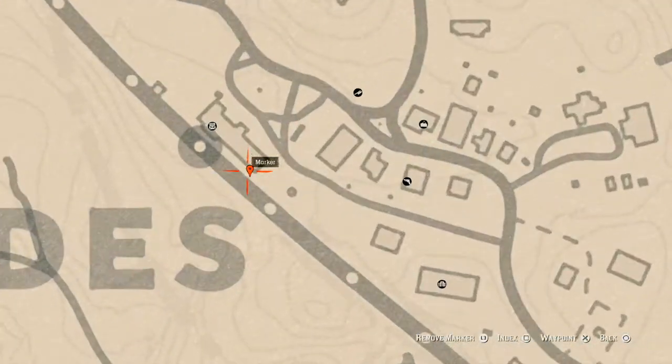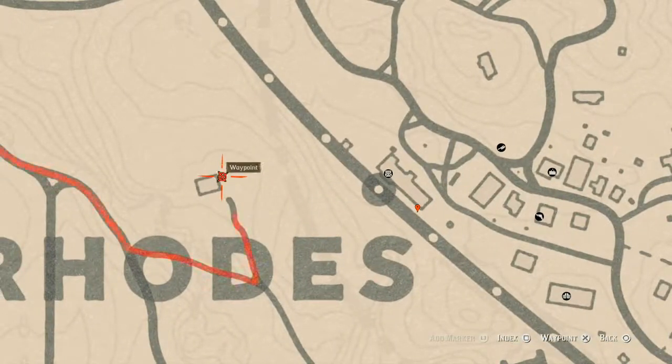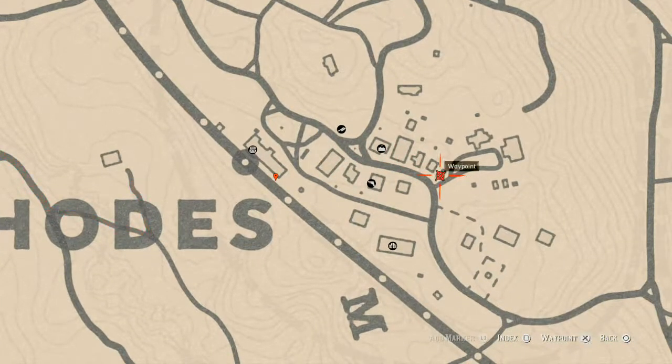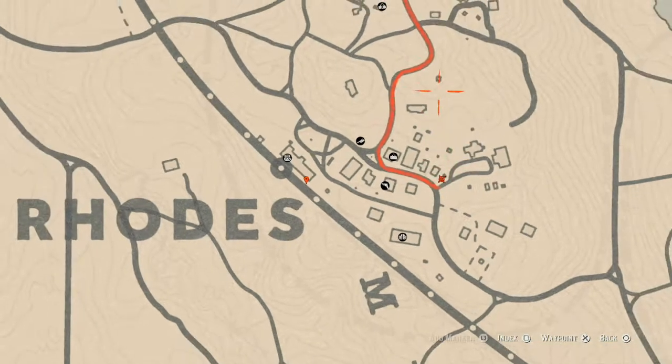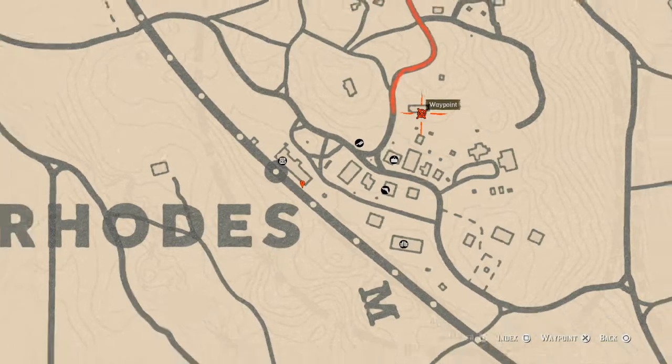Moving up to Rhodes, there's another family heirloom right here at this location inside a treasure chest at the corner of this building — it is a rosewood hairbrush. There's also another random lost jury right about here in front of a broken down outhouse. And there are two tarot cards: one right here which is a Six of Cups, and one right here which is a Nine of Pentacles. Go get those as well.